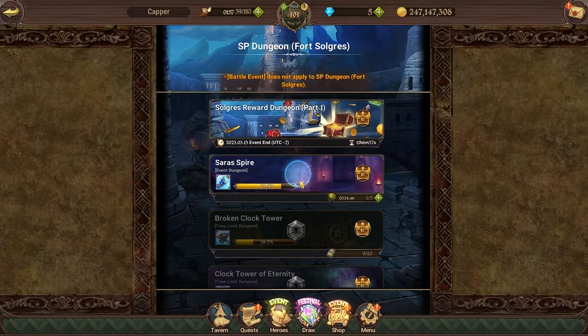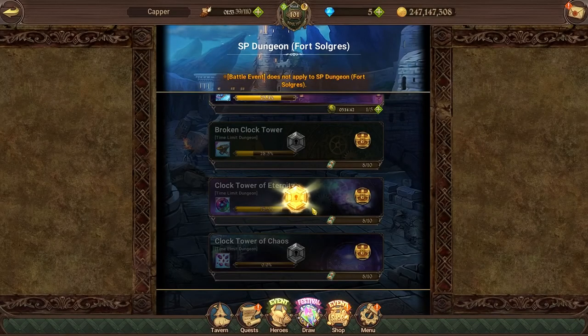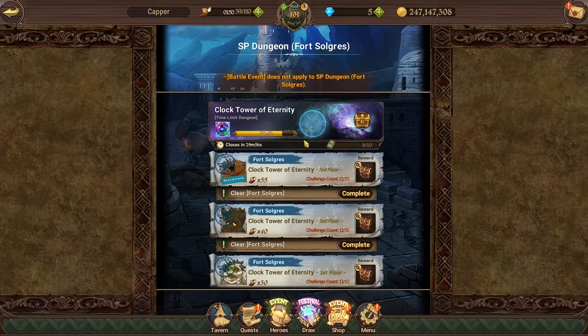I just want to make this quick video on guaranteed 2 turn super awakening coin farming. My illink has made it more accessible for everyone to 2 turn the coin map.